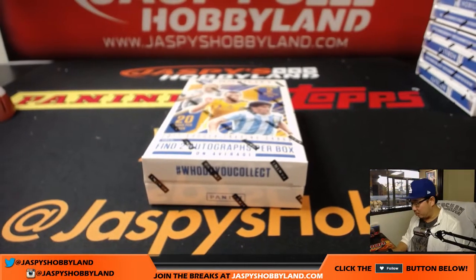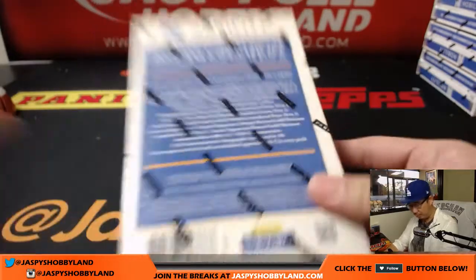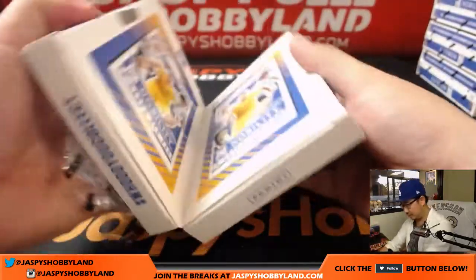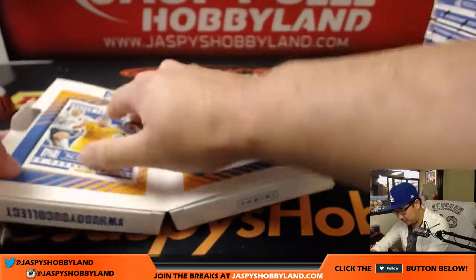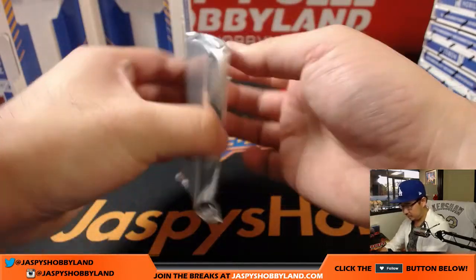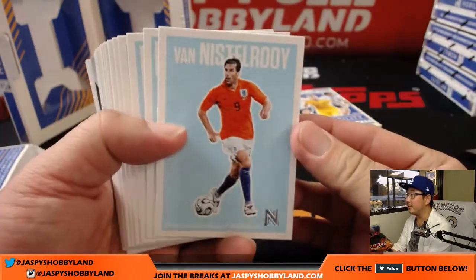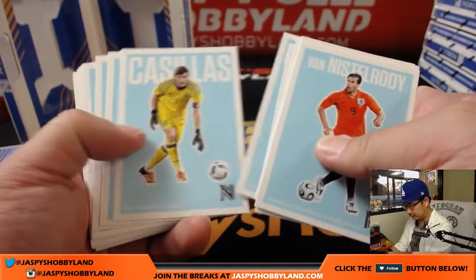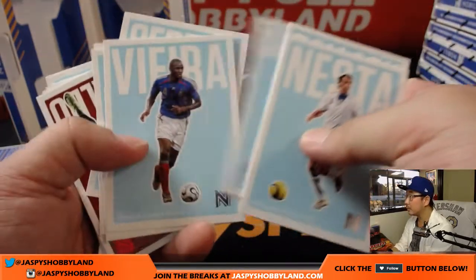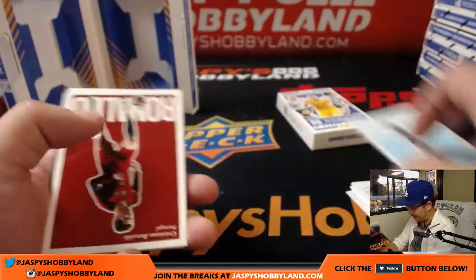Let's get into this and see what we get. You're expecting two autographs per box on average. Everything ships — any inserts and short prints, even if they're not numbered, everything will ship to you. Good luck. These two mini boxes are pretty cool. I really like the old school design they have here too. There's Ruud van Nistelrooy to lead us off. There are a lot of cool looks here, and some information on the back, which I always like.